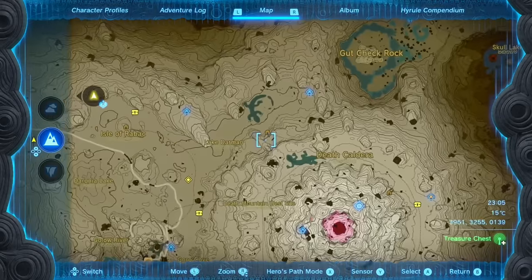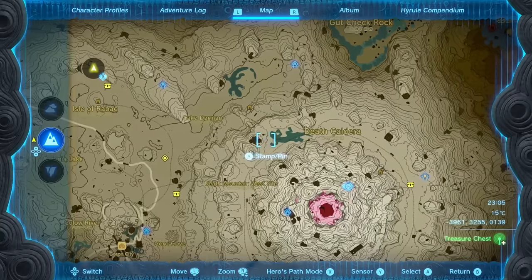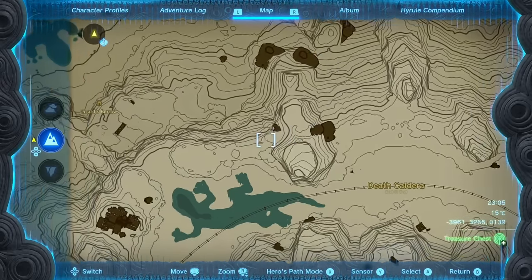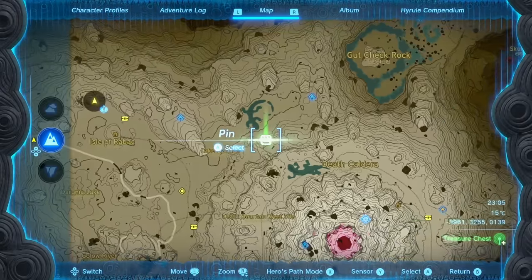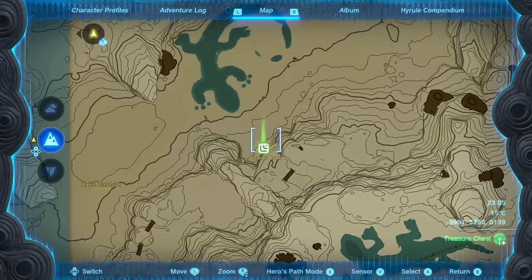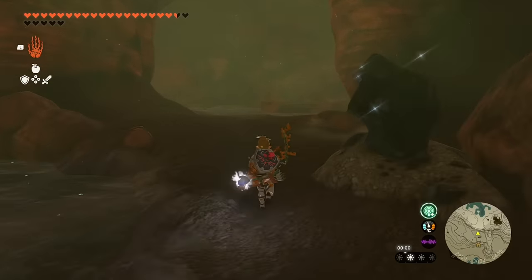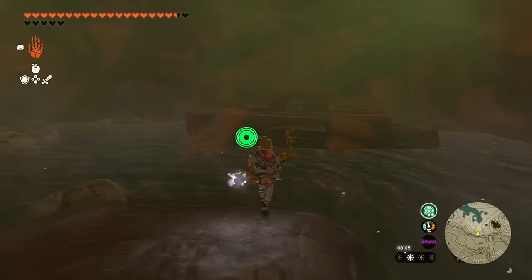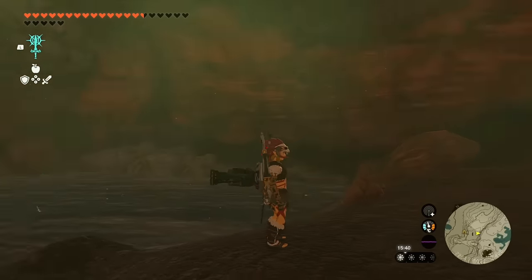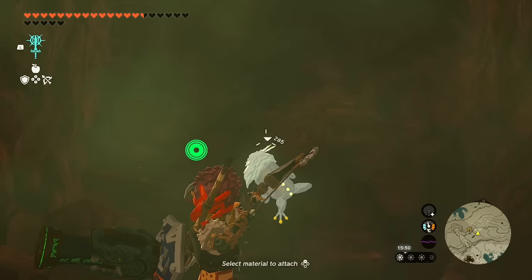Next is on Death Mountain in the Eldon region. As soon as I unlocked this tower I noticed two giant lizards — and since Vah Rudania was a giant lizard, it probably has something to do with them. There's a location called the Lizard's Burrow. If you look at the top lizard, he's staring directly at it. Make your way over there — there's a shrine nearby. Upon arriving at the Lizard's Burrow, there's no puzzle or quest; you just walk in and there's a chest. No enemies, nothing to fight.